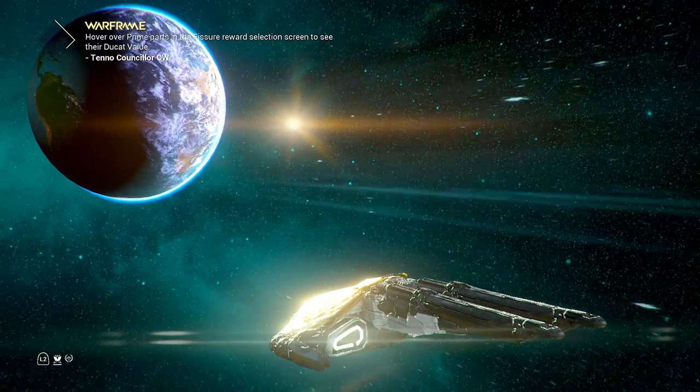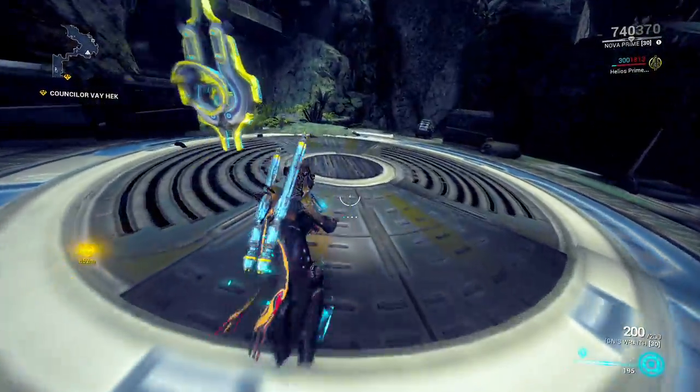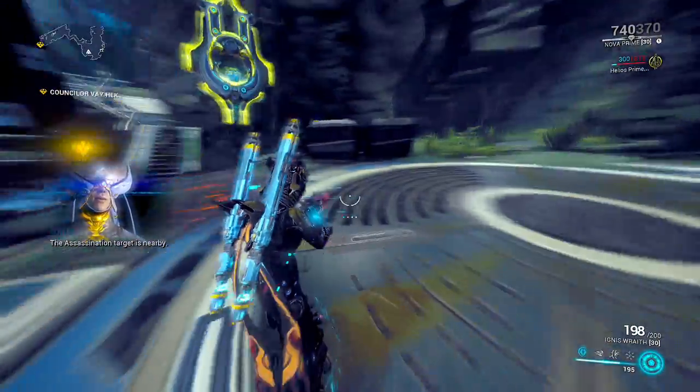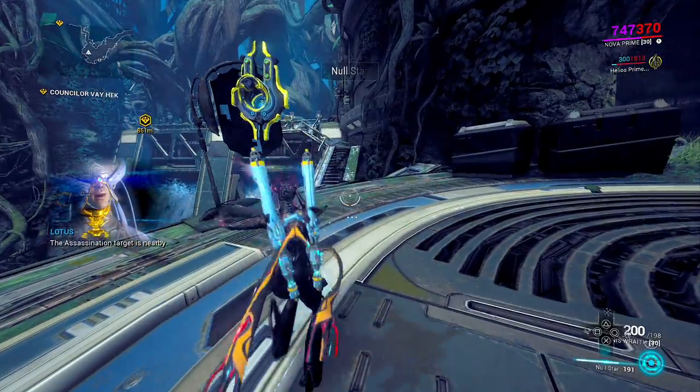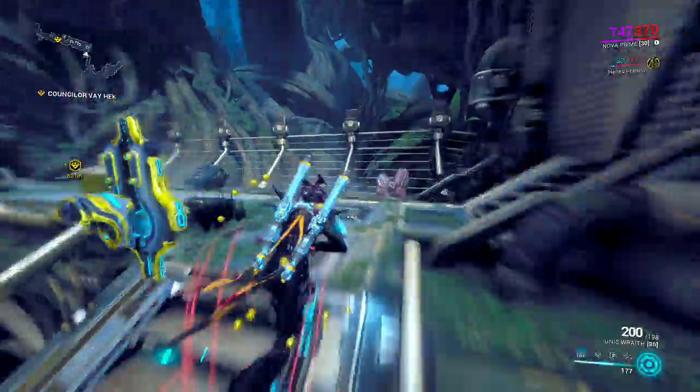I'm going in here with Nova because I really like the Noldstar build. I can't remember if I went over a proper build for Nova — maybe I'll start doing some actual Warframe builds as we go forward. Either way, I'll bring in the Ignis Wraith for this and whack on the Noldstar. That's going to make everything nice and easy. Obviously, we have slowing going on.